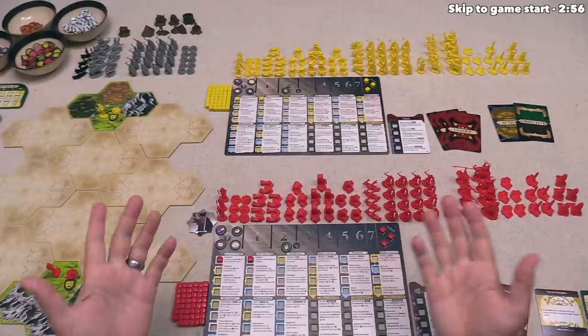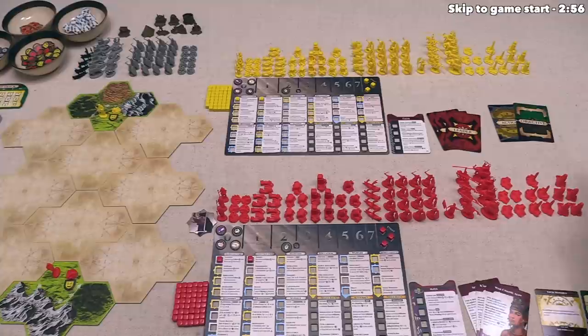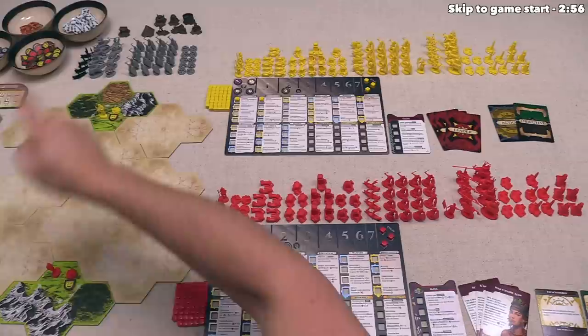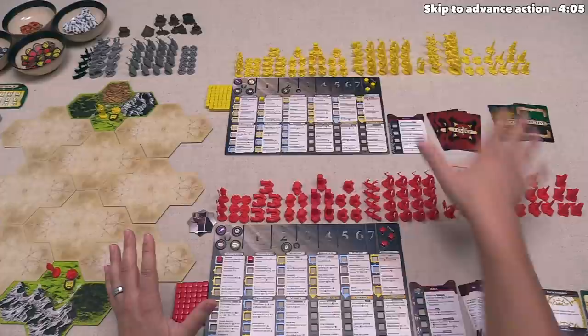With this in mind, each player is going to take on a specific culture and can bring out leaders. We also have access to new military units as well as three new buildings, and there is also a new wonder in the mix. In addition to that, the barbarians also get access to these new military units, and there are some pirates that might show up in the water areas to make our lives harder.